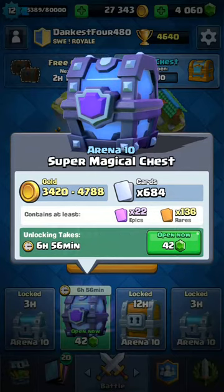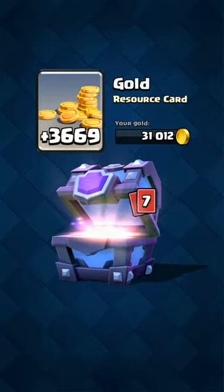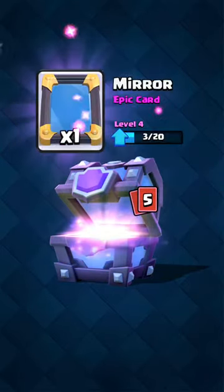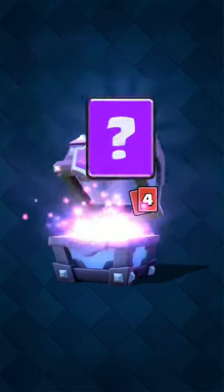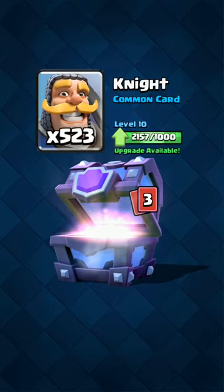Let's open. We got Rage Spells, Rage, and Mirror. I'm going to write this up. Rage, Mirror. Golem — a lot of epics. I think it's 6 epics right now, we need to get some more. Knight, that's all the commons.